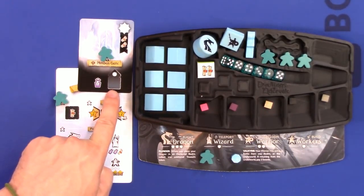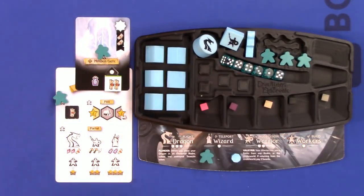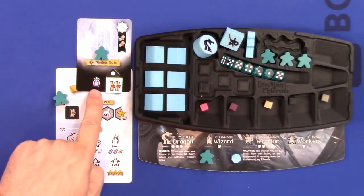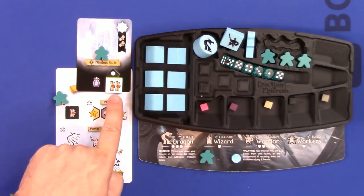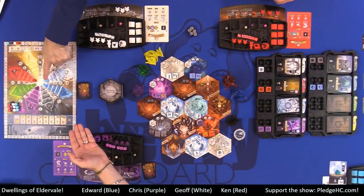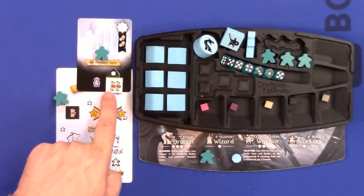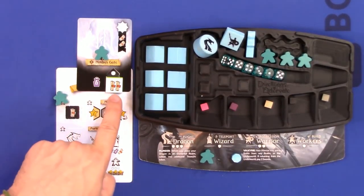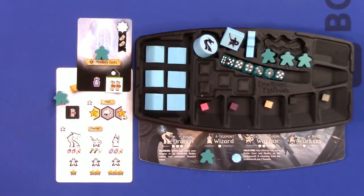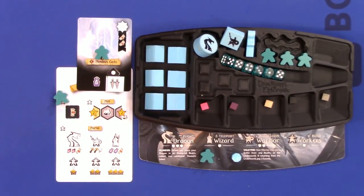Another anytime action is to slot a treasure token into a tableau action space. Instead of turning a token in for two scrolls, you place it into an empty slot on a tableau action. Now whenever you take that action during regroup, you not only get the base resource — like one potion — but if you're leading on the matching elemental track, you also get two additional scrolls. That treasure token bonus stays there permanently unless you choose to replace it.